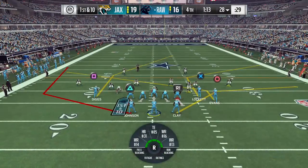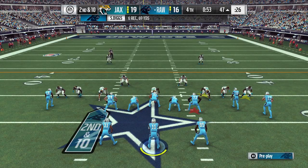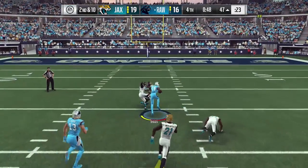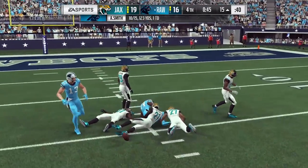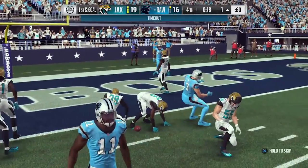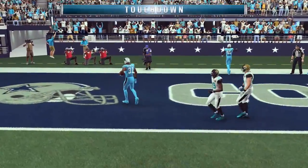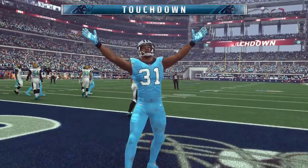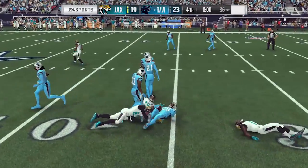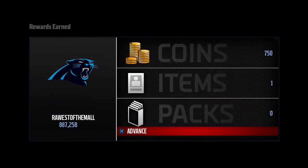I want to hear from you — are there things missing from this update? The biggest thing still in the game to me is that defensive players go offsides completely randomly, for no apparent reason. It's not from a hard count — they just jump, or sometimes it doesn't even look like they're offsides but the penalty gets called. I've been saying for over a month that this is unacceptable and needs to be fixed. Hopefully we'll see that in the next couple of weeks. If you enjoyed this video, drop a like, subscribe if you're new, and I'll talk to you guys soon.